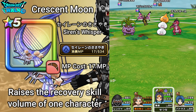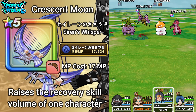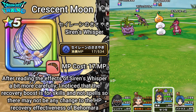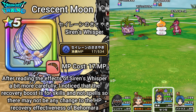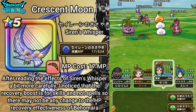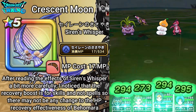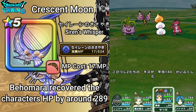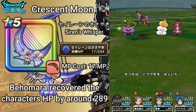It actually might just heal up my Armamentalist instead. Something I noticed going through this: it said it affects skill recovery effects. Behomata is actually a spell and not a skill, so I still wanted to see the effects, but since Behomata is a spell it wouldn't increase the healing. The buff is specifically for skills, not spells.